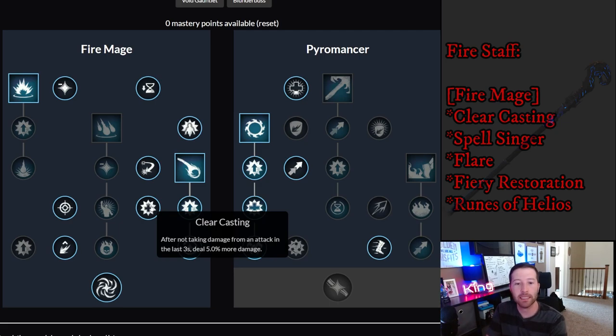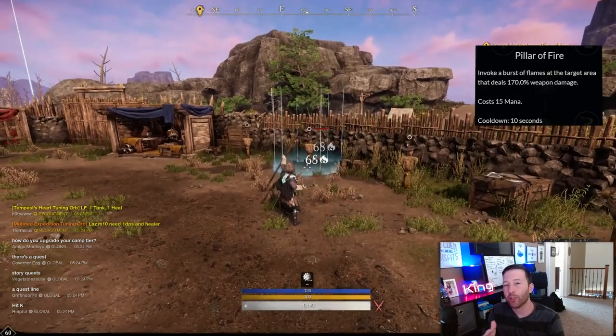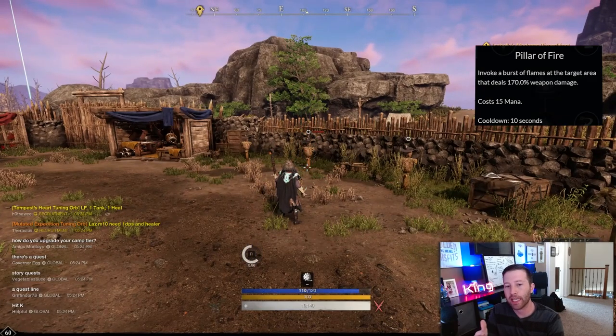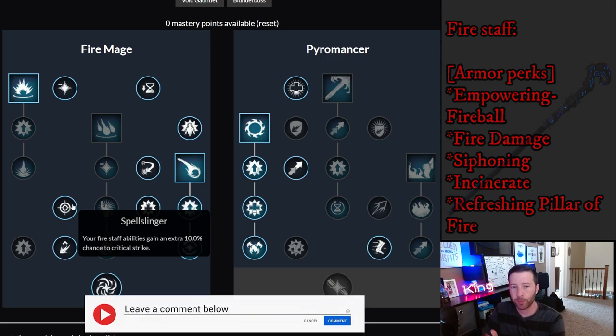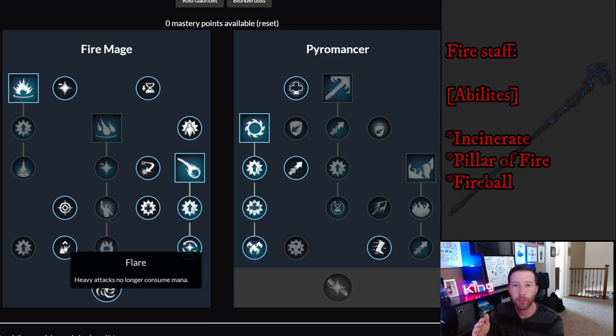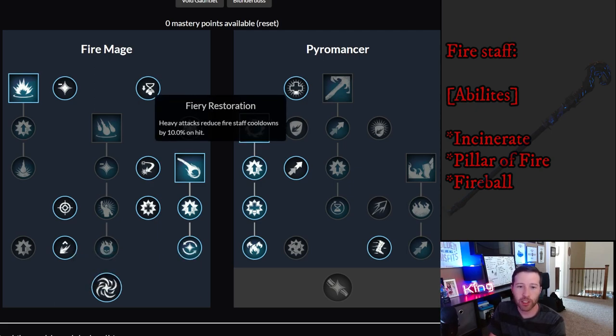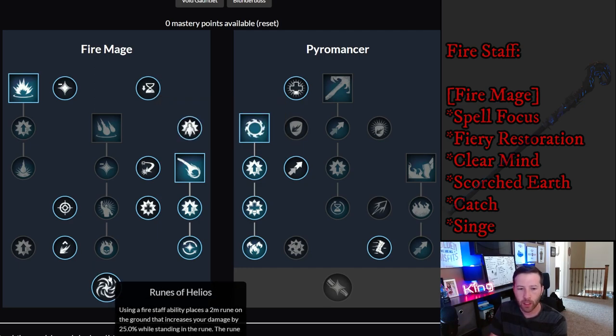Clear Casting — after not taking damage for three seconds you deal 5% more damage. As ranged DPS you usually won't have much aggro, so you can maintain this bonus most of the time. Spell Singer gives fire staff abilities an extra 10% chance to critically strike — very good for Pillar of Fire, Fireball, and Incinerate. Flare makes heavy attacks no longer consume mana, which paired with Fiery Restoration means your heavy attacks reduce cooldowns by 10% per hit at no mana cost.